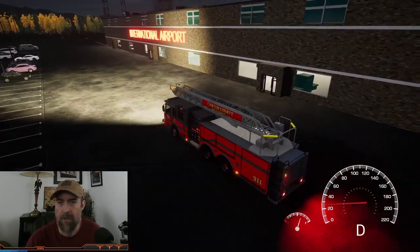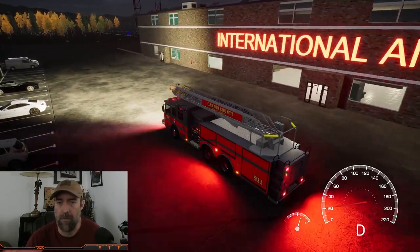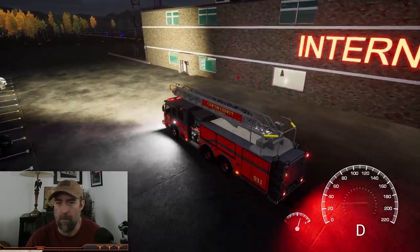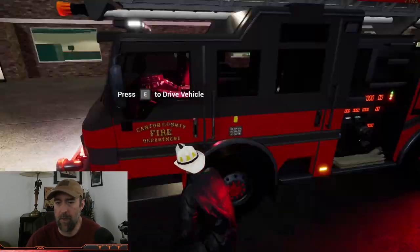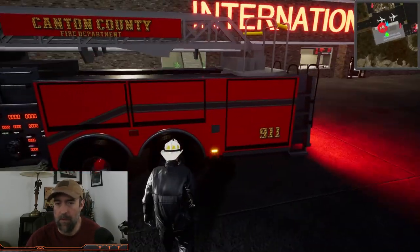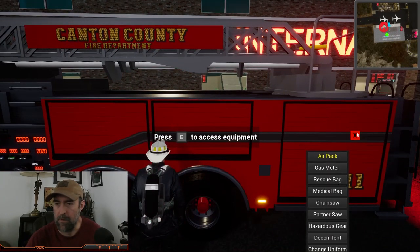Parking lot side looks nice. It's a nice-looking airport, and it looks like we have a connection on the wall here too. We'll hop out, get our air pack, and go inside to see what's going on. Grab a halogen too.